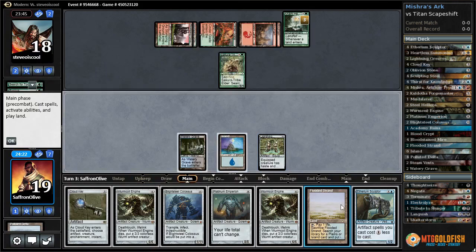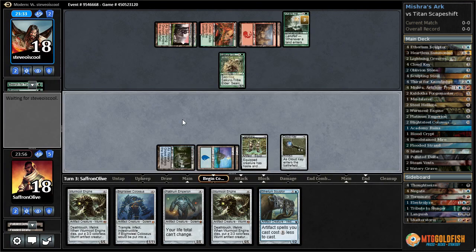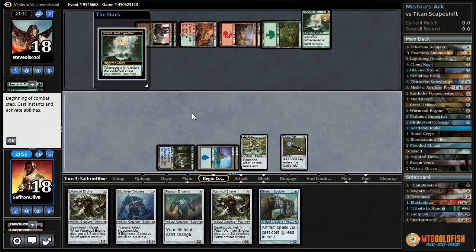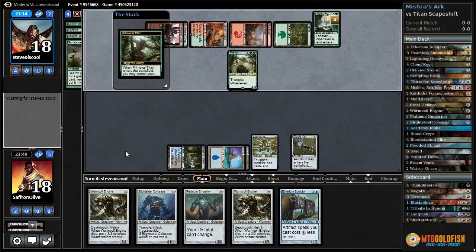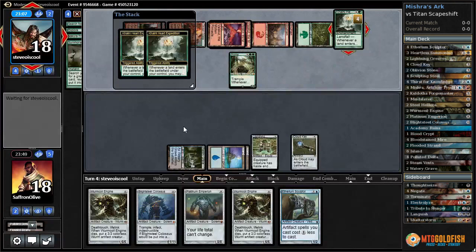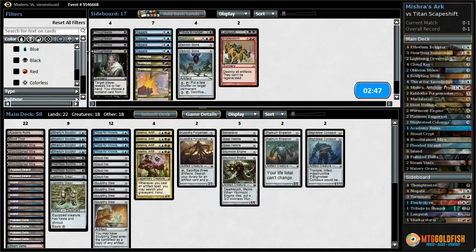Sculptor was actually a sweet draw, so we get to crack Flooded Strand, get an Island. Let's just Cloud Key on artifacts. Problem is we can't get down a Worm Coil next turn pretty much no matter what we draw, and I don't think we live two turns. If they have Scapeshift we definitely don't - we're just dead. They have more than enough to kill us. Four ramp spells, they're gonna Summoner's Pact for a Titan. If we could get a Worm Coil Engine down next turn I wouldn't be too worried, but since we can't, we're basically dead. I'm gonna scoop it up.